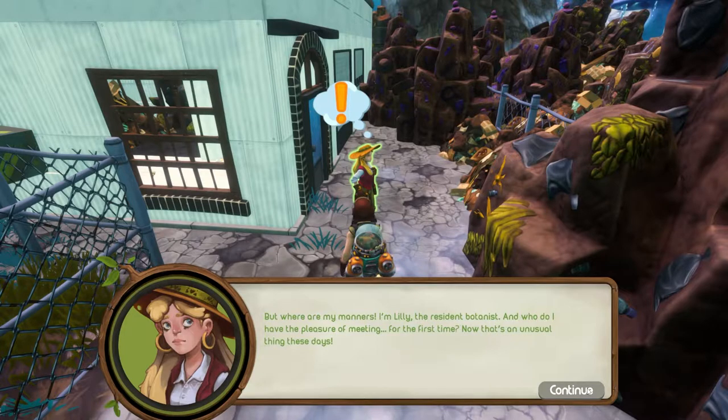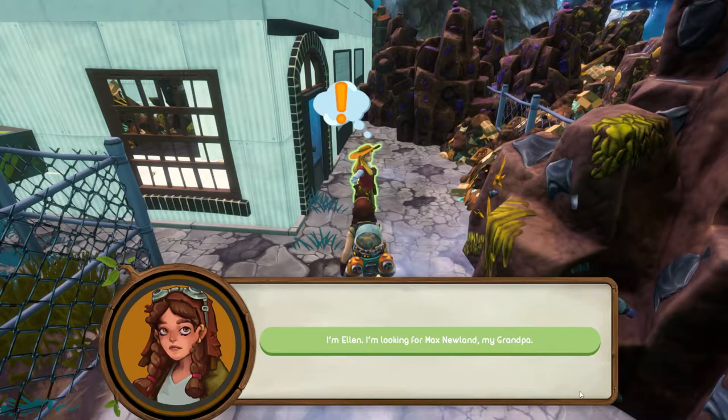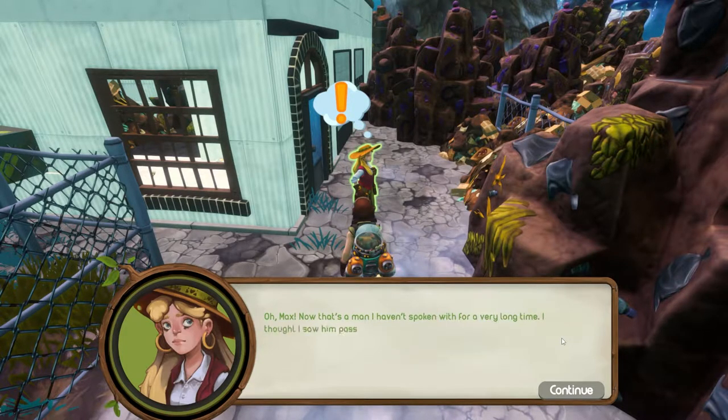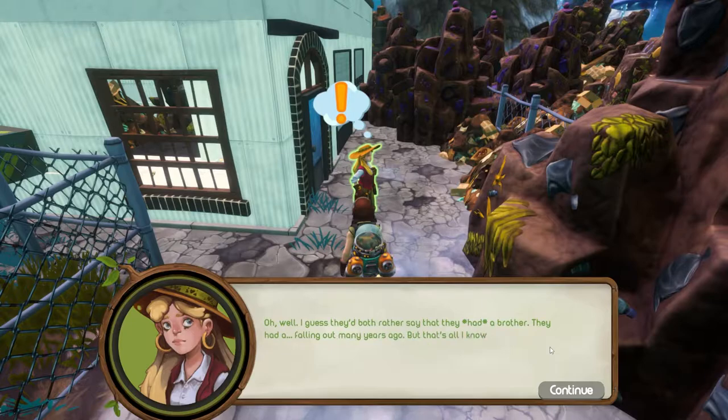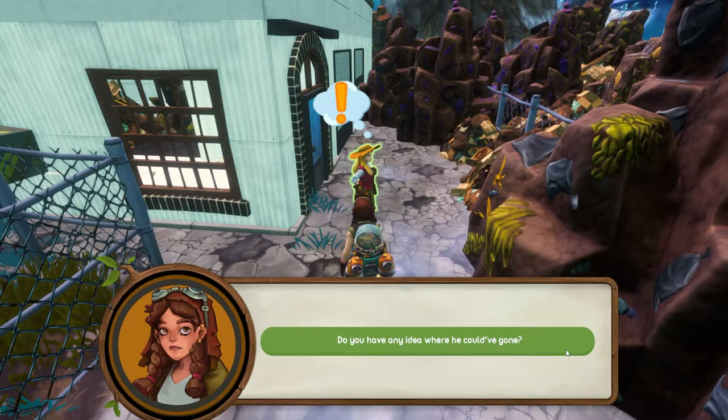'But where are my manners — I'm Lily, the resident botanist. Who do I have the pleasure of meeting?' 'I'm Ellen. I'm looking for Max Newland, my grandpa.' 'Oh, Max — now that's a man I haven't spoken with for a very long time. I thought I saw him passing by a while ago but he didn't stop for a chat.' 'Do you know my grandpa?' 'Everyone here knows your grandpa. He was a brilliant scientist — came up with the most systems related to life preservation on Miles. He was quite a rock star. We used to work together for a while. Do you know he has a brother?'